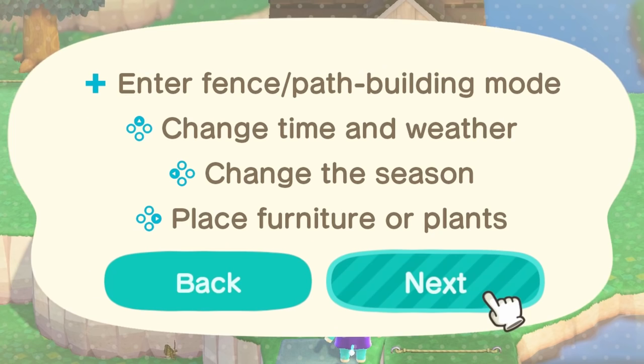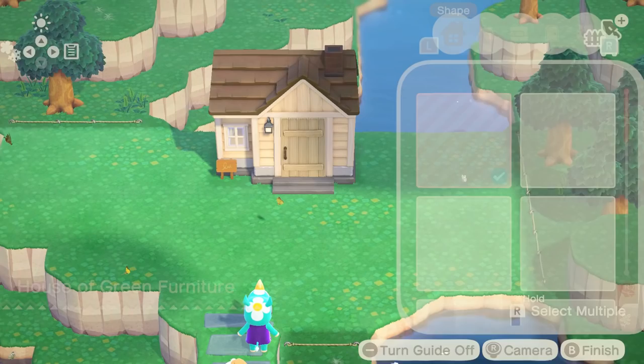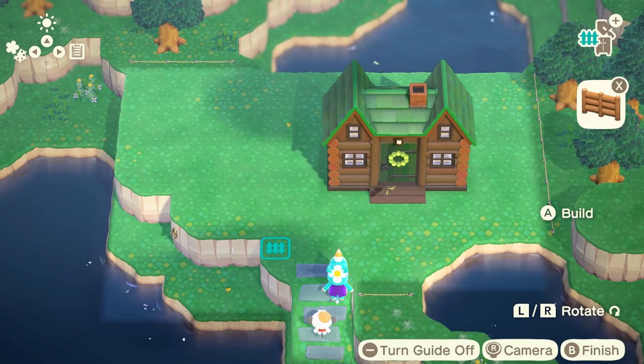We get to decorate the outside too! We can design an outdoor space, enter fence and path building mode, change time and weather, change the season, and change the look of homes by pressing X. I want to give her a cabin type thing — I'm just obsessed with this house exterior. She does want it to be green so maybe we can leave the green roof. I think that looks pretty good, and we can move the house. Let's add some fencing.